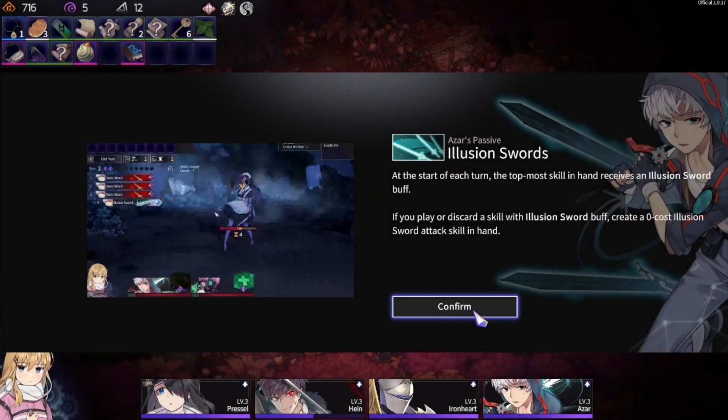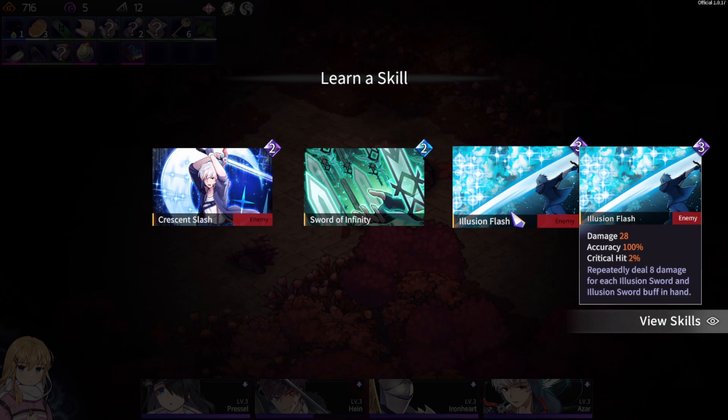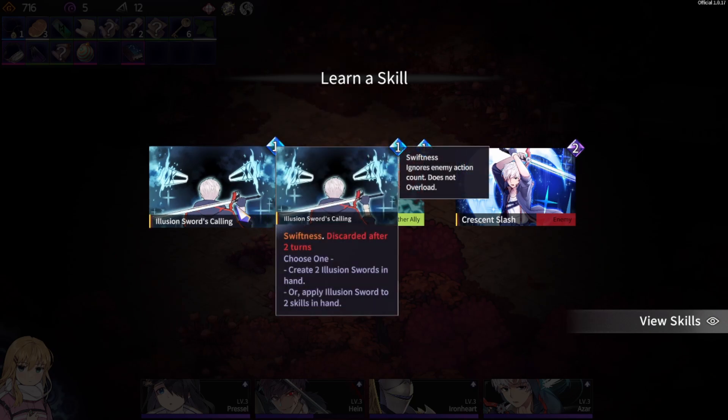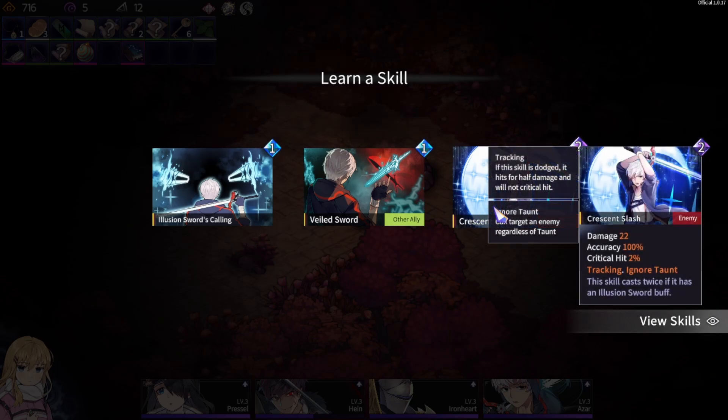I think with this we are pretty much done here. Sa is back — seems like they want to make sure we remember his abilities. Don't worry, I'm pretty used to his skills by now. I will repeatedly deal extra damage. Infinite swords! Illusion calling swords: create two illusion swords in hand or apply illusion swords to two skills in hand. That sounds handy. Select an ally and create an illusion sword in hand that they can use. Veiled sword: armor 33%; when attacking, remove one stack and cast illusion sword to all enemies for eight attack. I can give him more protection, or get the skill that literally gives us a second hit with infinite sword.